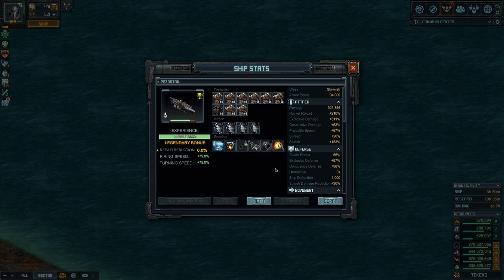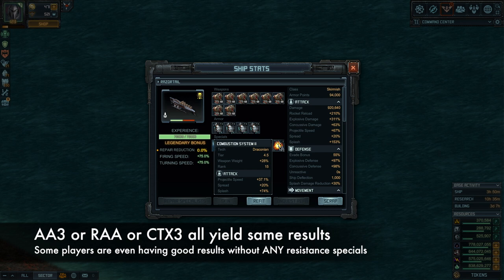So one spreads more, the other spreads less; one gets more splash and so on. The third ship is all needlers, still doesn't have all the weapons — it's missing two rockets here — using combustion system as well.